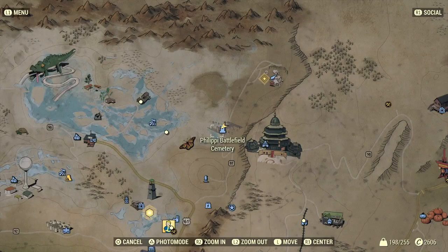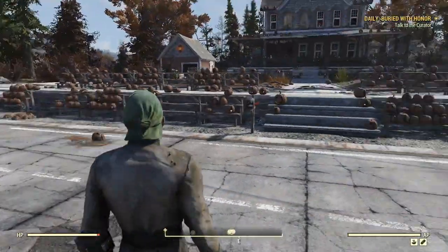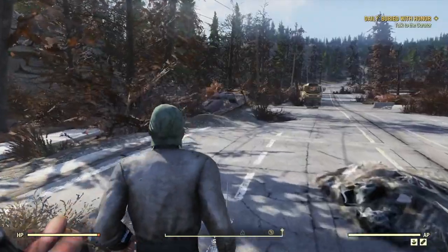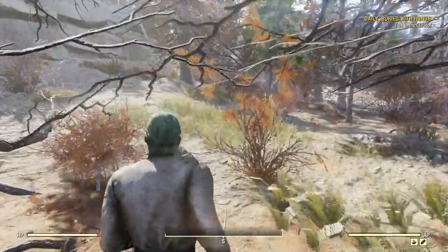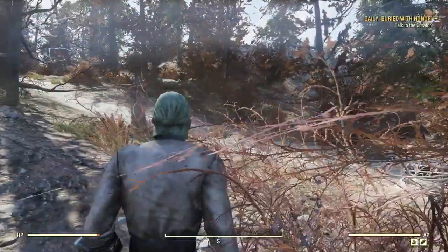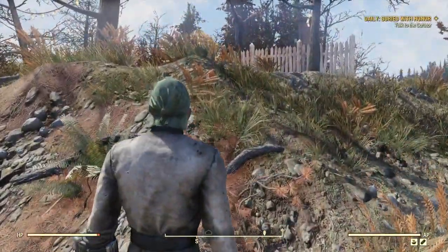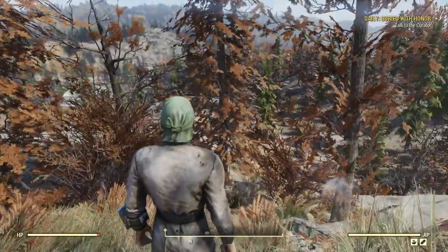The next place you want to go to is the pumpkin house. Let's fast travel over there. We want to head up here, keeping an eye out for scorched beasts because there's normally one lurking around somewhere. We want to head inland a little bit, parallel to the road, into the interior. If you look on the compass bar at the bottom, I've got a cave marked in the center — that's where I want to head for. Oh, there's the scorched beast over there — let's crouch down and try to avoid its attention.